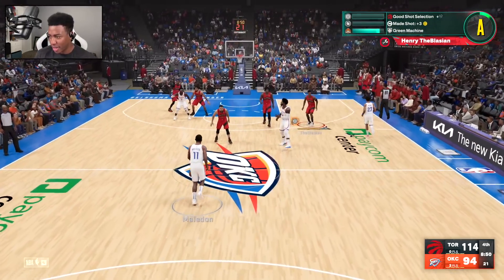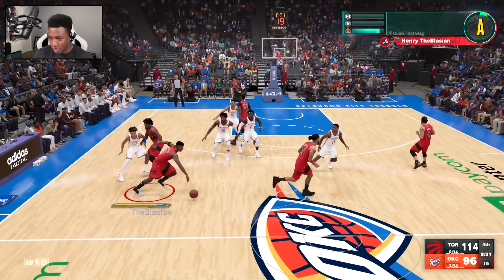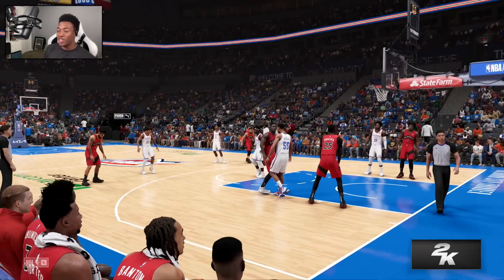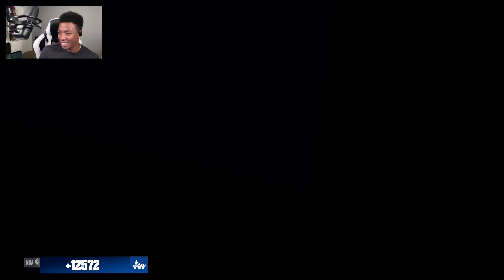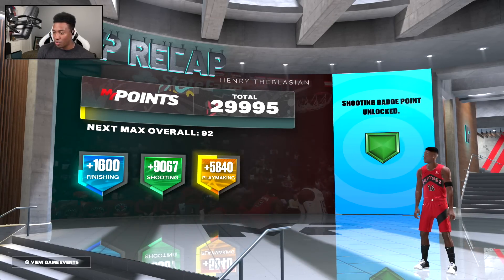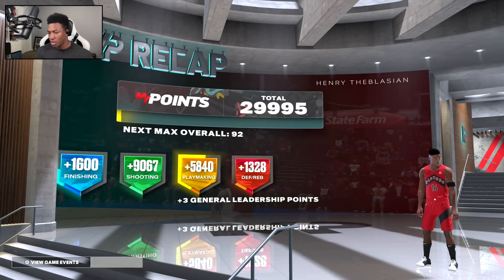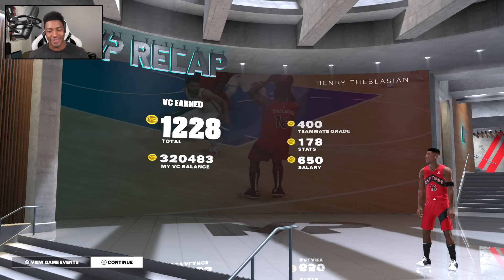I might try to go for Wilt's record one day — not sure if it's attainable on Hall of Fame but I'm willing to try once I get all my badges. Team takeover is creeping up. Step back on the open mid-range — not missing those either. Derek sits me for the rest of the game — they want to keep the star healthy. We close out winning by 25, with a career-high 56 points — 1 and 9 shooting, 65% from the field. And yes, this was on Hall of Fame difficulty with a 1.6 multiplier.